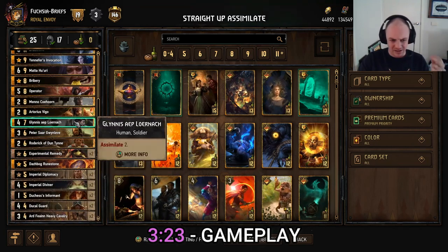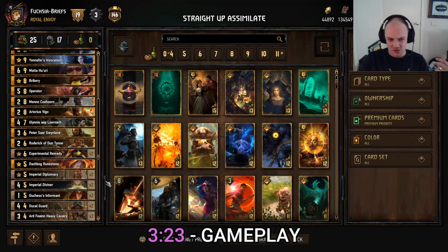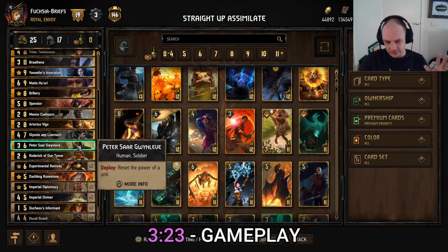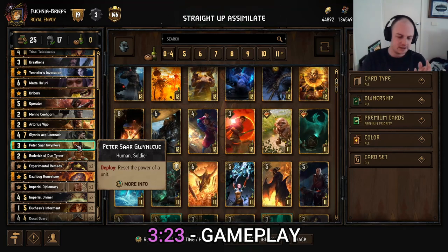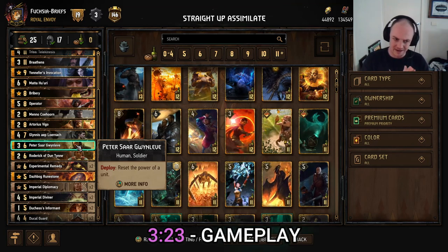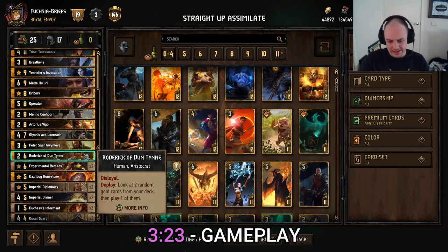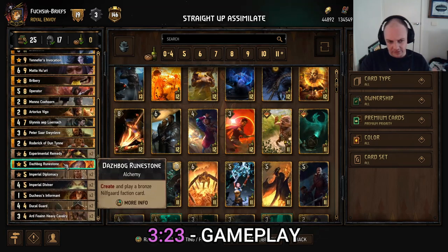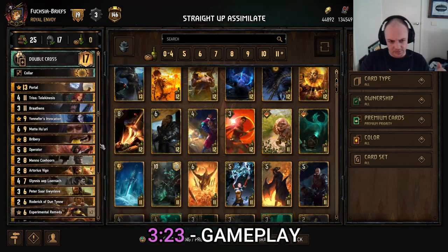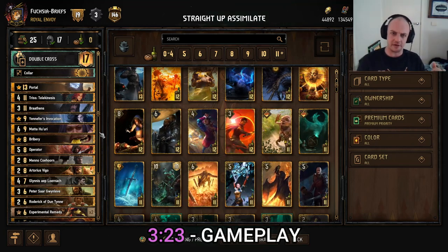Artorius is here — a staple of any assimilate deck worth its salt. You've got a three out of four chance of hitting a Duchess Informant, but even if you fail, your other options are still pretty good. Glynis here — assimilate too. Peter here for a little bit of tech for reset — if your opponent is using a lot of boost on a particular unit, Peter can really come in handy. Rogerick for a bit of thinning to help you find your golds — not bad. And Bog Runestone will trigger assimilate. That's the deck! It's done me pretty well, it's a lot of fun. Let's do it!